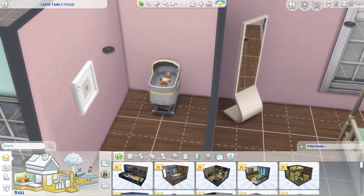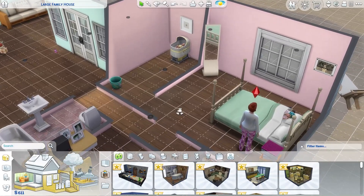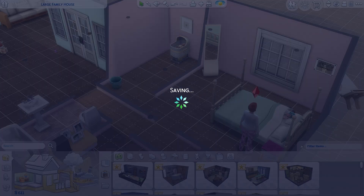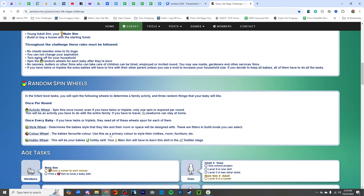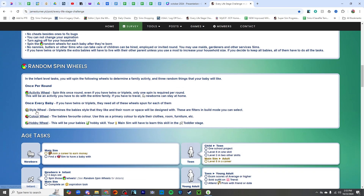This bedroom is for our new baby Dallas. We have not rolled or spun anything, so we need to spin first. And then we'll go ahead and have mom — let me save. I need to save a lot because I don't know what's going to happen. So here's James' Every Life Stage Challenge, which has everything that we need to do. But everything has been cleared, we don't need to worry about that. We need to spin — oh my gosh, I have not been doing the activity wheel.